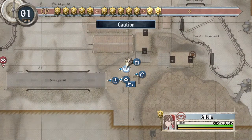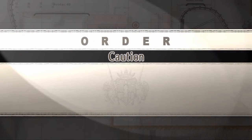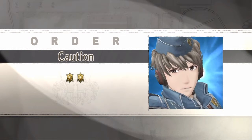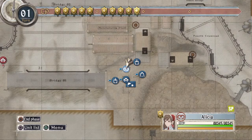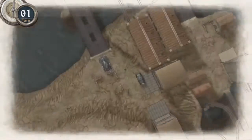The very first thing I do is, as always, cast a Caution Order on Alicia to minimize the amount of damage she will take as she makes her way towards the enemy's main base. And once that is done, we are just going to grab her and run her straight there, running past all of the enemies that we encounter.